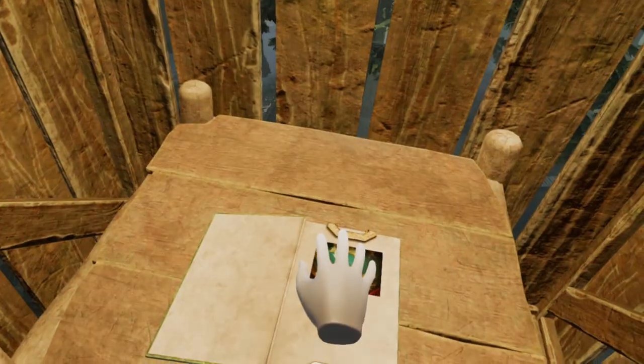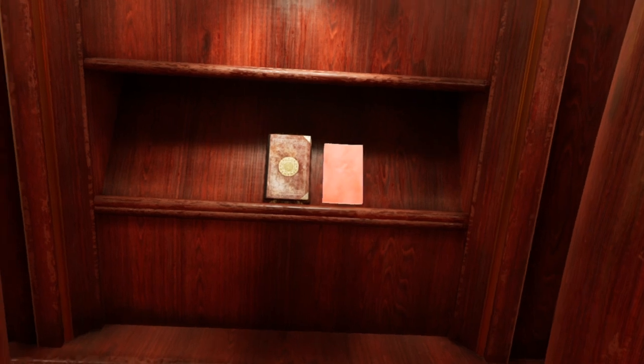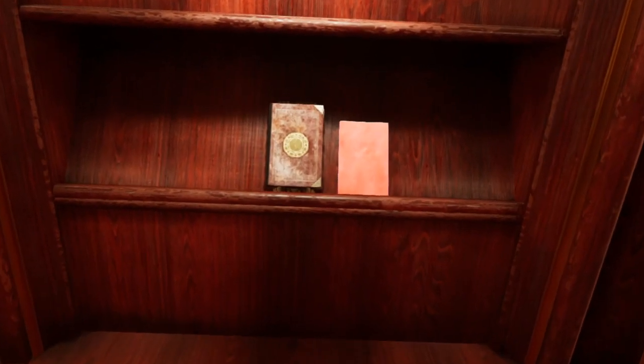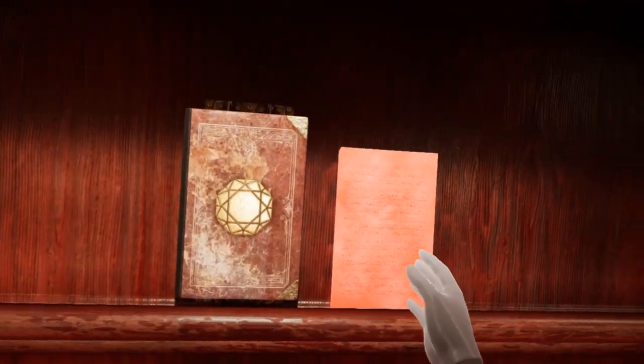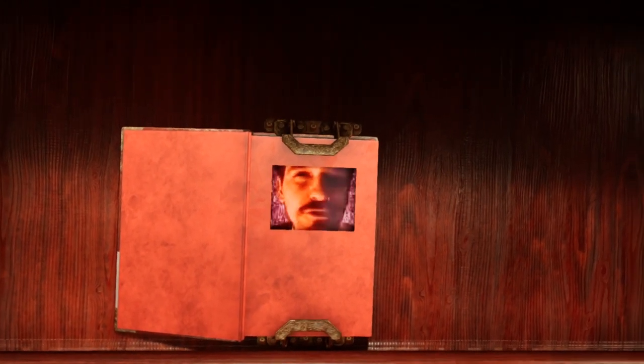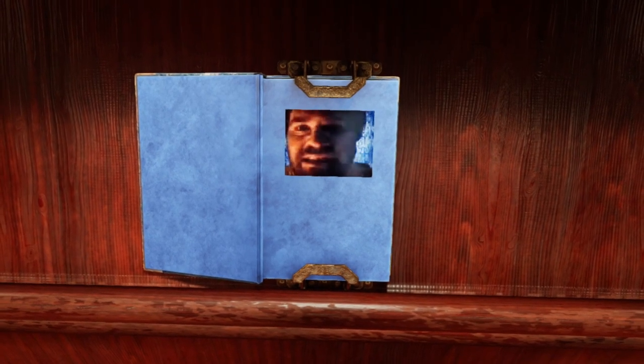Placing your hand on the panel returns you to the library on Myst Island. In the library, any page that you found will be placed on the shelf as you approach either the red or blue books. You can leave the page on the shelf but it is also perfectly safe to add the page to the matching book. With each page, Sirrus and Achenar will be able to speak more clearly. Both will claim to be wrongly imprisoned, plead for more pages, while at the same time discrediting their brother. Deciding who to trust will be a decision we will eventually have to make.